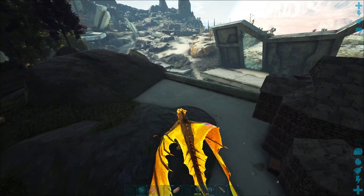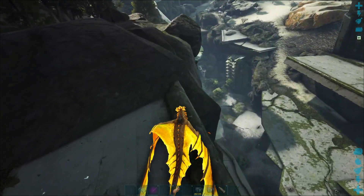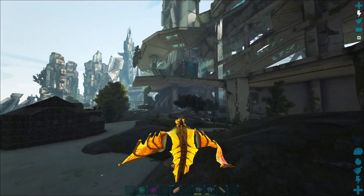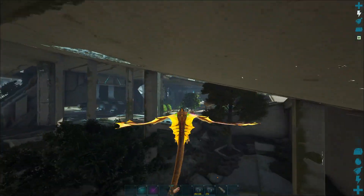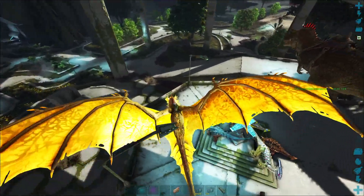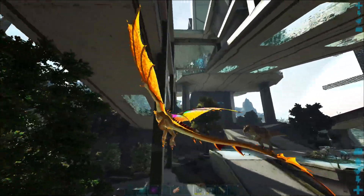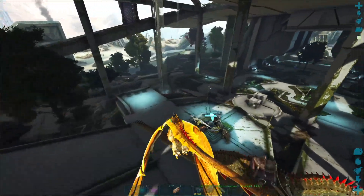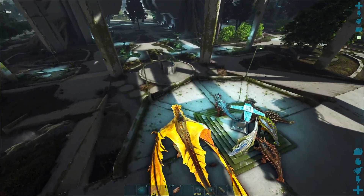Ich wollte noch mit den Bloodstalkern rumfliegen, aber nehmt mir das nicht übel. Irgendwie habe ich da gerade keinen Bock drauf, sondern wir wollen so schnell wie möglich wegreisen. Ich habe die Taschen voll, ich bin nahezu komplett voll. Hier steht unser Carcodontosauria, einer der wenigen, die noch da sind. Die anderen sind alle in meiner Tasche und wir schicken sie jetzt mal weg.